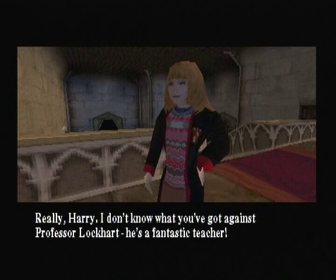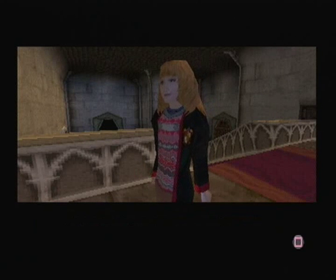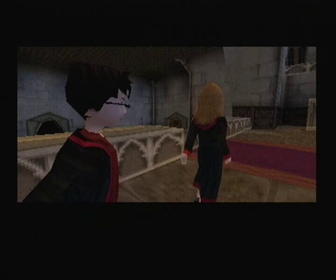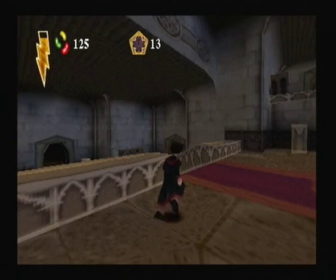Look at the time! We'd better get to Professor Lockhart's Defence Against the Dark Arts class. Do we have to? Really, Harry? I don't know what you've got against Professor Lockhart — he's a fantastic teacher. Well, he seems to think so. Defence Against the Dark Arts can be found in the Upper Castle. I'll show you the way, Harry. Okay, so now we can actually go to the Upper Castle, but obviously I'm going to go and do Quidditch training again.